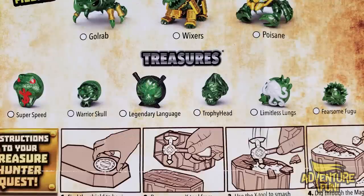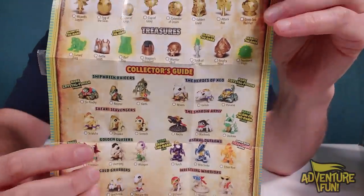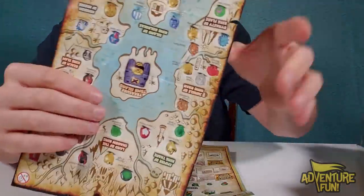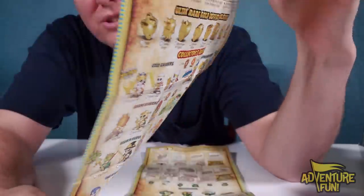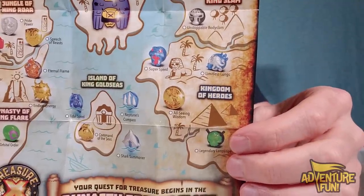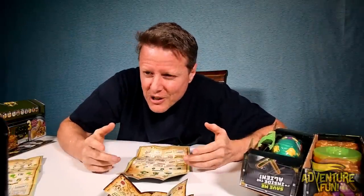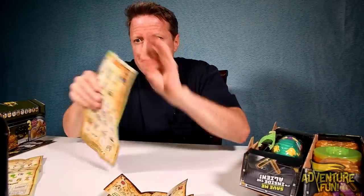The treasures down below — do those look familiar? These treasures are a mix from Mini-Beasts Season 3 and also from Hunters Season 3. For example, Fearsome Fugu and Warrior Skull — there's the Mini-Beasts section. The Mini-Beasts treasure, the common treasure, is not the gold. There's your Trophy Head, Warrior Skull, and glow-in-the-dark Fearsome Fugu. And over on the Season 3 Hunters side — the Kingdom of Heroes, the Heroes of Exiel — those three other treasures: Limitless Lungs, Legendary Language, and Super Speed.